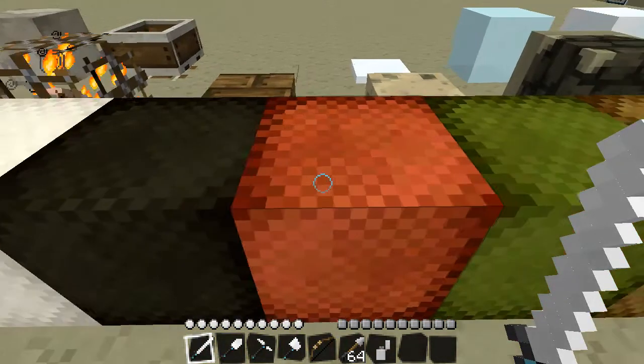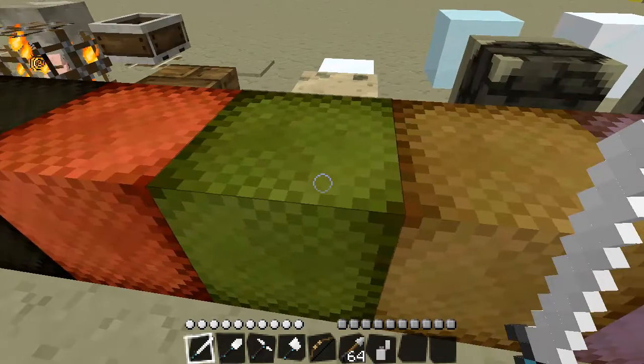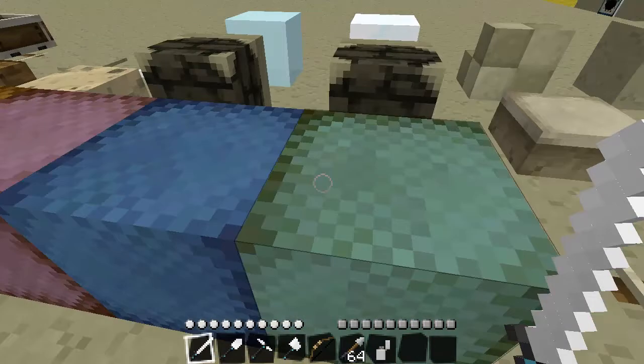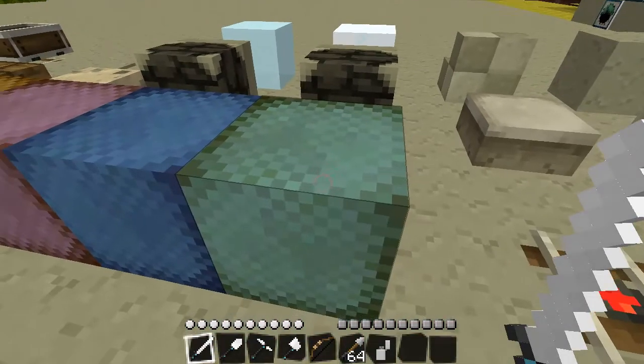And continuing the wool colors — light black, red, dark green, brown, purple, another type of blue, and a greenish blue.